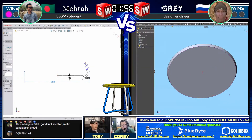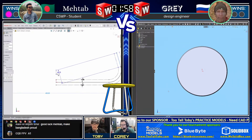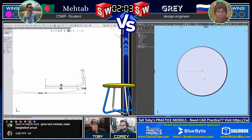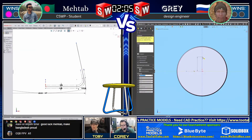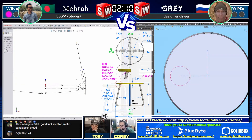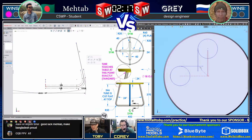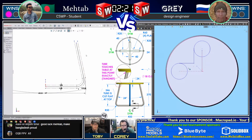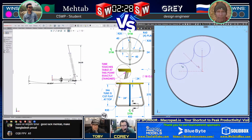Meanwhile, Gray has taken first blood, creating the first solid geometry in the form of the table. Now Gray is going to create a kind of plus sign on the bottom of the table - we'll see how he handles this feature. On the left, Matab looks like he's planning a sweep path, and he's created some offset geometry to help define the dimensions for that sweep path - that is a fantastic approach.